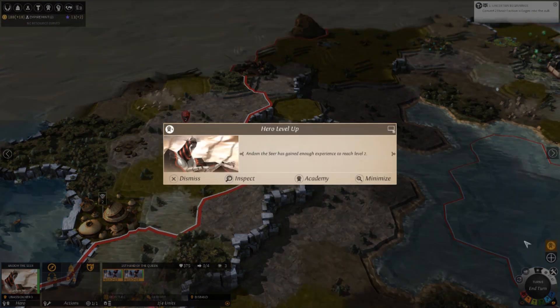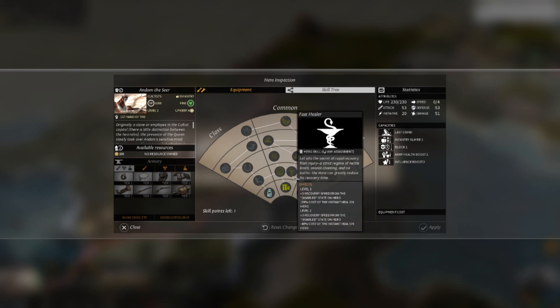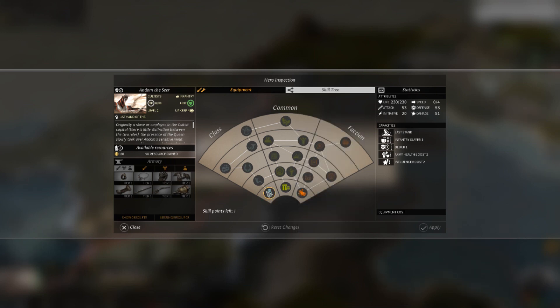There are going to be Empire Plans, which you'll see soon. Heroes work about the same, except their skill tree is branched out now. It's pretty much, as it says on the tin — this is stuff everyone gets, and this is a faction-specific thing, because you can have different heroes for different factions.